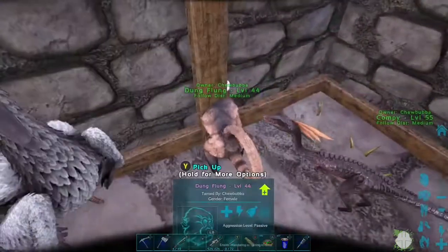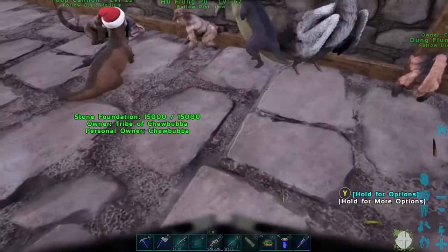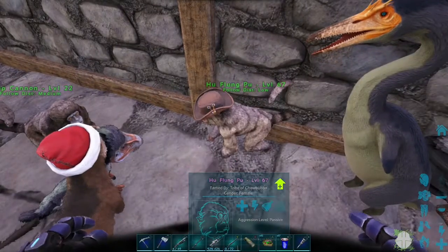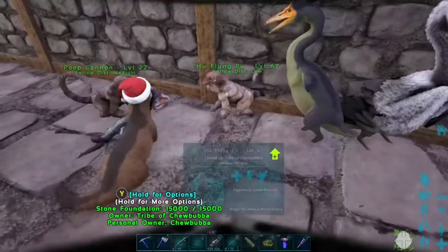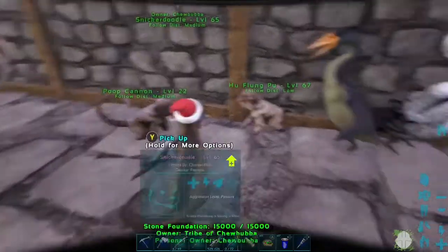The one with the little cowboy hat - there are my chibis. He's the chibi holder. Who else do we have over here? We have Flappy Bird.